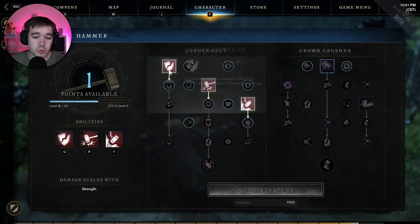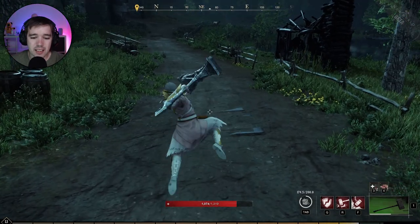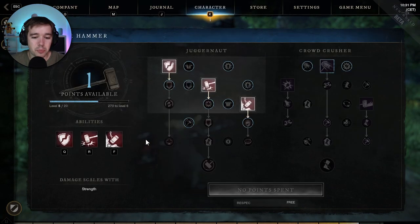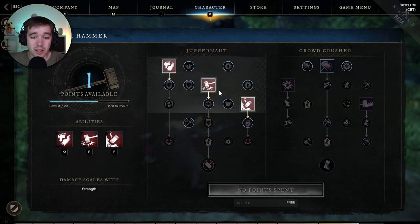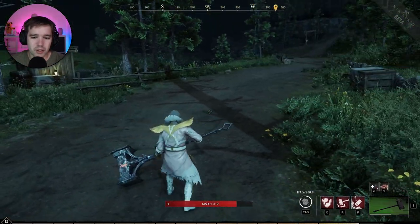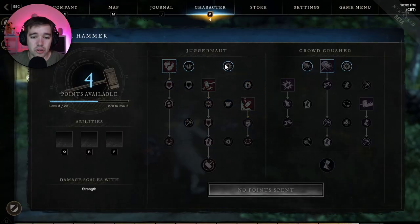So to summarize the Juggernaut: it's strong single target. Mighty Gavel deals 160% damage in a small spot, so not a big AOE but very strong. All three abilities have long cooldowns, but Wrecking Ball has a fun mechanic — it doesn't stun but flattens enemies, putting them on the ground.